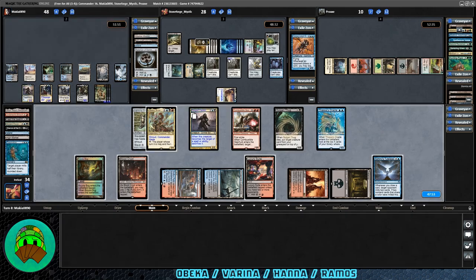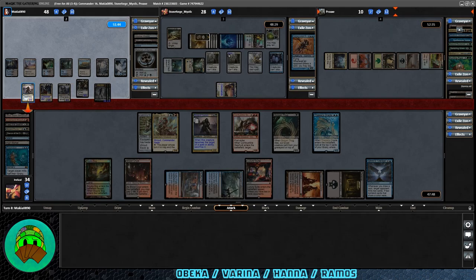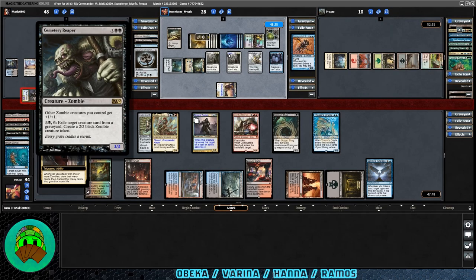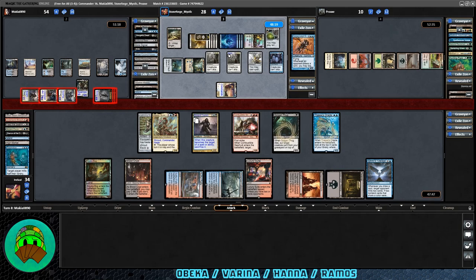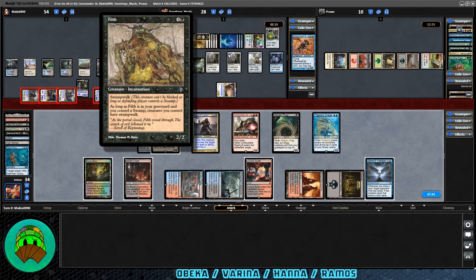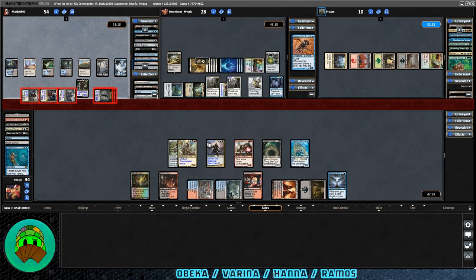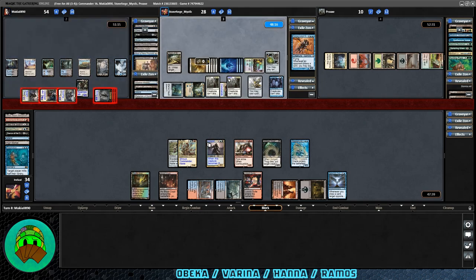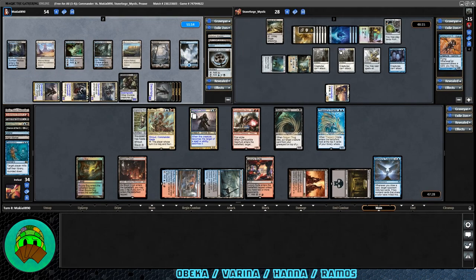Varina on the attack again — just about all of it going into Ramos except they pulled back the Cemetery Reaper. Varina will trigger — Varina up to 54. They discard Filth. That stinks — so if they control a swamp and we have swamps, their creatures have Swamp Walk. Another one of the incarnations. Soul of New Phyrexia is also in the graveyard. Snow-Covered Lands, Reliquary Tower, and Withered Wretch for more graveyard removal. Damage is good against Ramos — negative 15. Sorry that they didn't get to play anything. I hope you get a better game in next time, Ramos player.